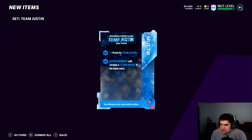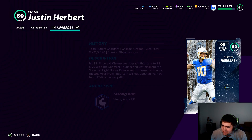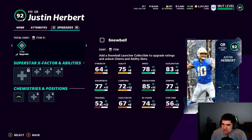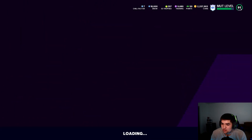Team Justin gets plus one points — Justin Herbert will receive it if his team wins. You do need the snowball launcher to get to that 92 overall, and I believe that is 25 games. Just look at those stats — plus 11 speed, plus 11 throw power. This card is gonna be so good, I'm very excited. We are gonna be grinding out for this Justin Herbert because I want him bad.